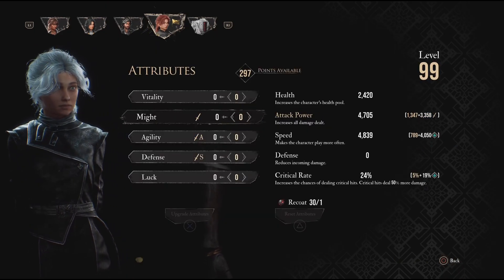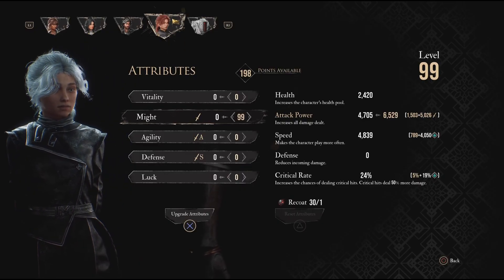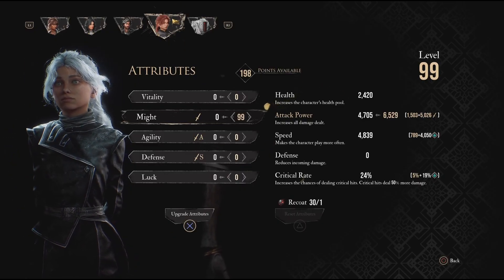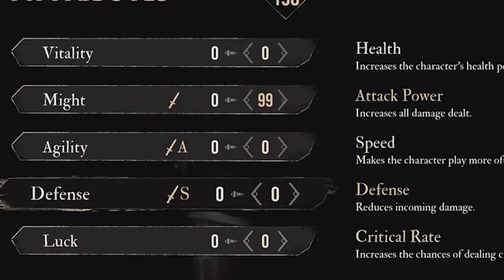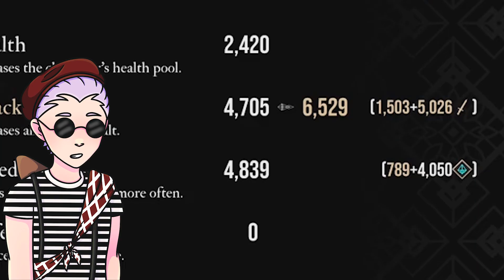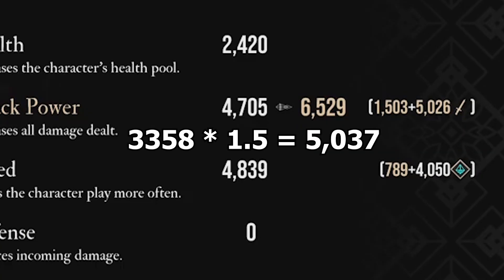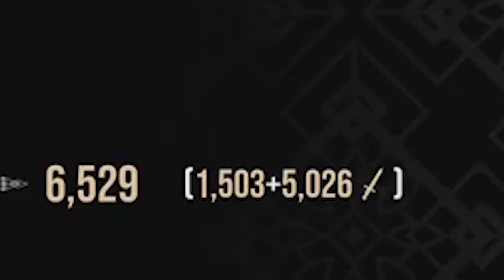That's just taking scaling into account. Level 99 gives a total of 297 stat points — three sets of 99 points that should optimally go into whatever two stats your weapon scales off of, and Might. But Might throws a wrench into the entire formula. Putting 99 points into Might has two effects: raising the Might stat by 156, and multiplying the base weapon damage by what should be 50%. Multiplying 3358 by 1.5 gives us 5037. However, the number that displays in-game is 5026 — 11 points lower than what the value should be.